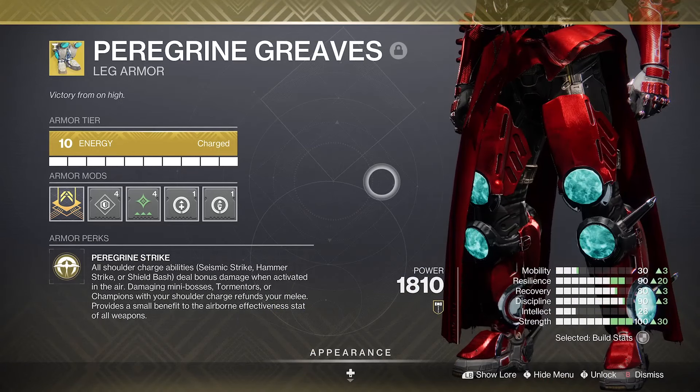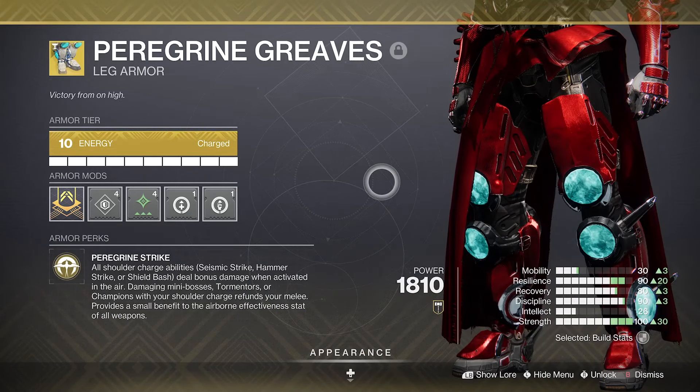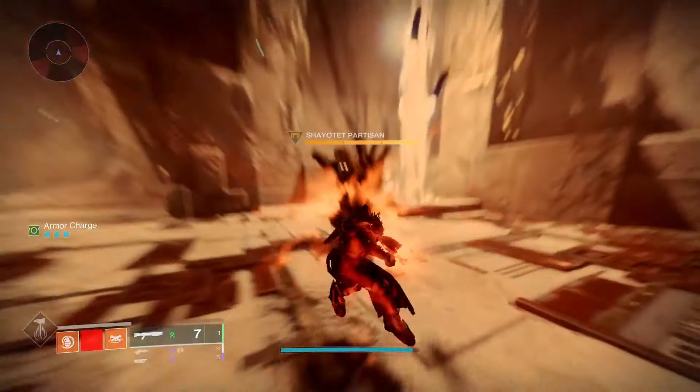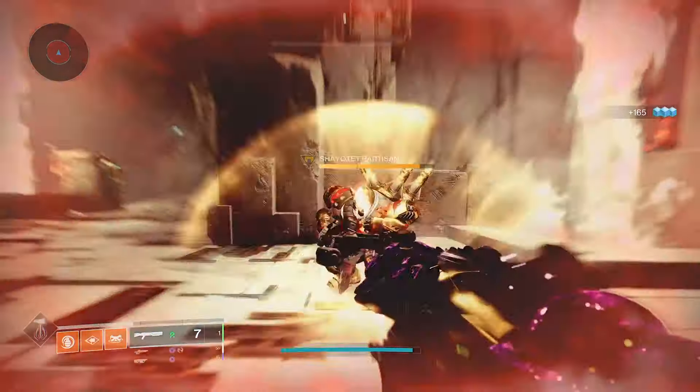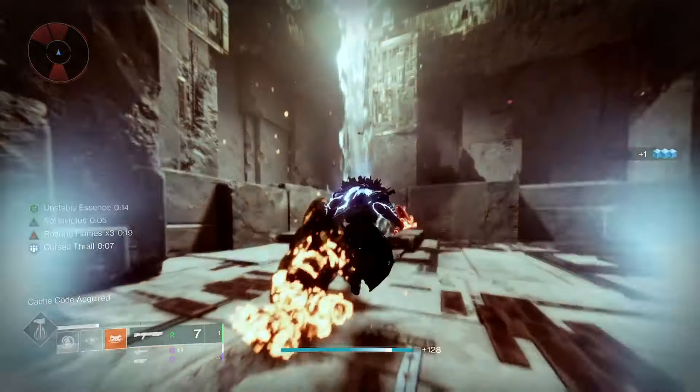First up, Titan and I'm using the Peregrine Greaves. This boosts our shoulder charge damage whilst activated in the air. For a reference in this Lost Sector here, look at that little damage bar — that's a normal shoulder charge. Flip side, the Peregrines all roared up.